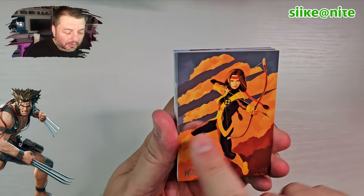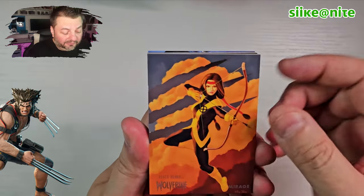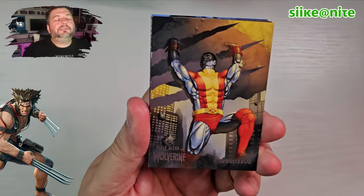They do these silver claw marks in the background — so you know it's a base card — and then they change the colors. That much I do know. We got Mirage there. Very awesome. Great character.